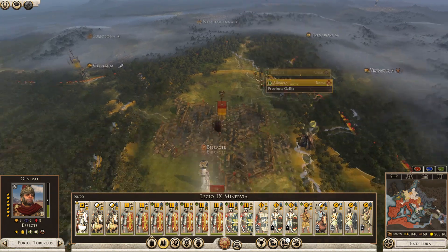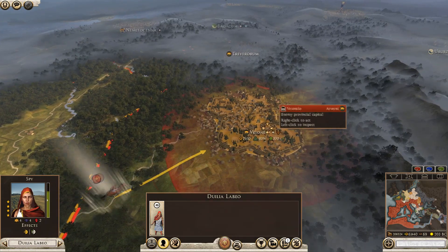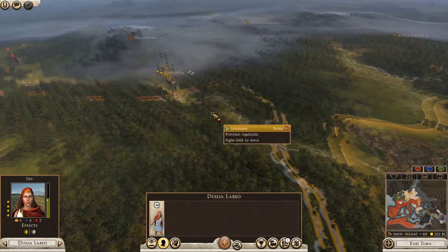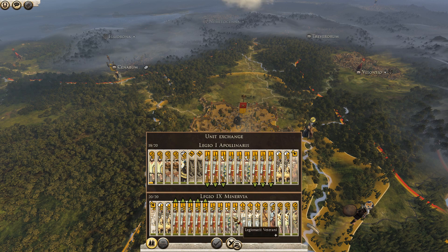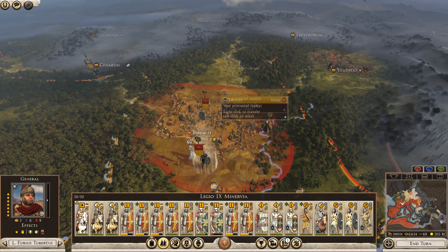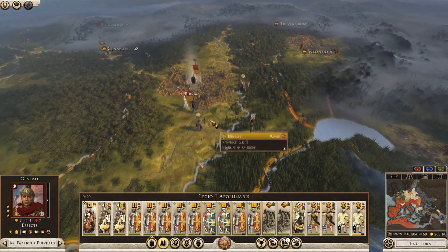This army is still in very good condition. Where's my agent? We need to know what's over here. The Sentio is... what I'm going to need is the artillery to move against these guys. This army is now going to need to replenish alongside this army, but this army will of course one-shot it.